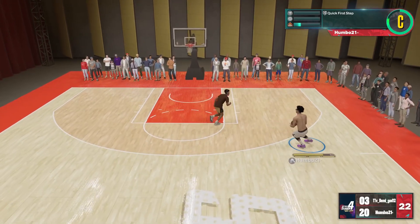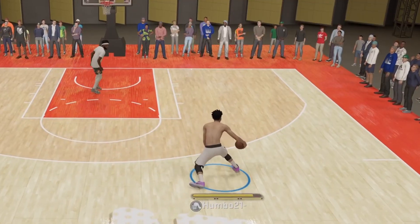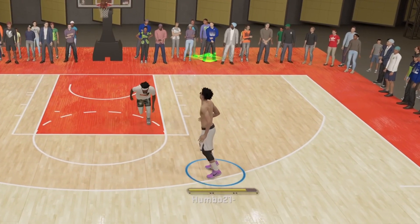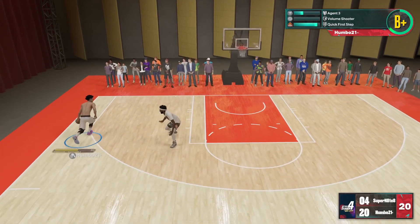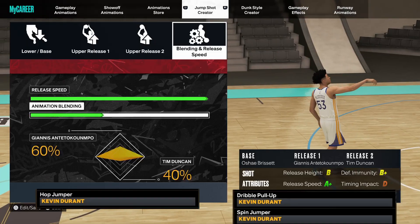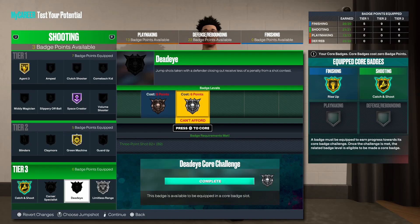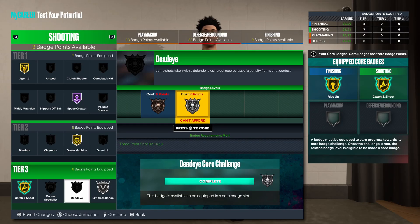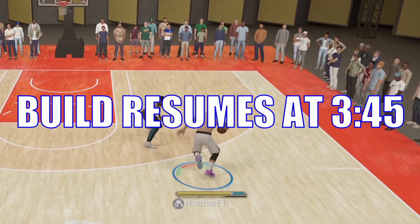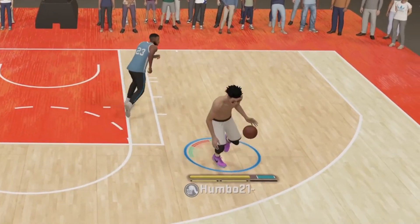With an 89 three-point rating I'm just not missing on this build whatsoever. I actually took a fade right here and it's still green — everything is green. Also, if you didn't know, the gold agent three badge applies to literally all shots off the dribble: not only spin jumpers and pull-up jumpers, but also stop-and-pop shots as you can see right here. For my shooting badges I'd recommend throwing three of your plus-four boosts into shooting so you can get silver deadeye. Once I get all my shooting badges I'm just not missing.